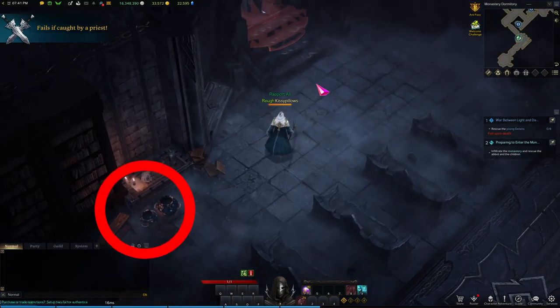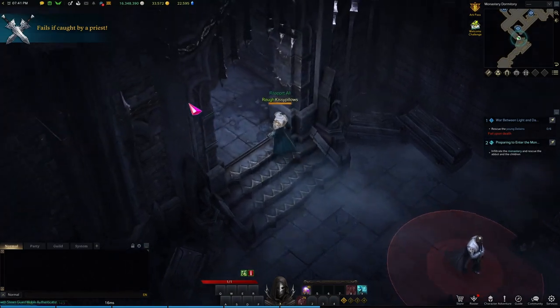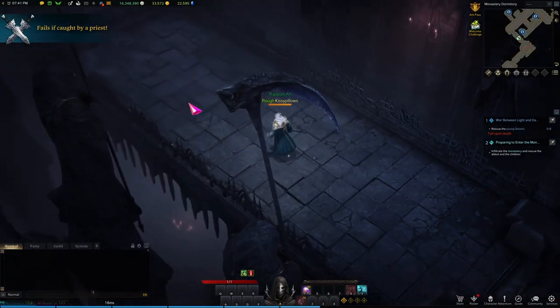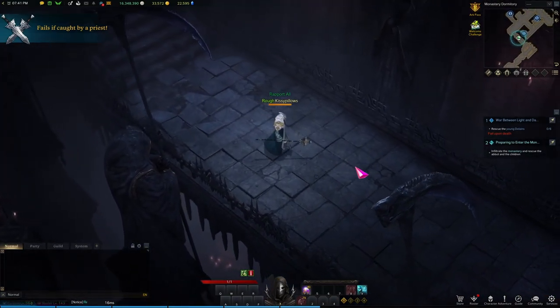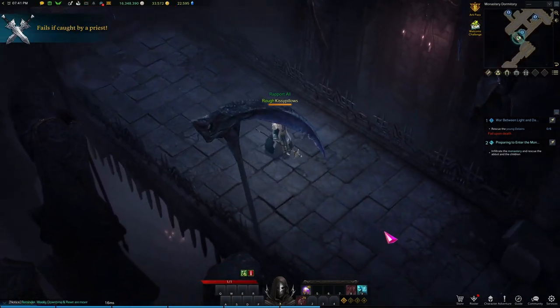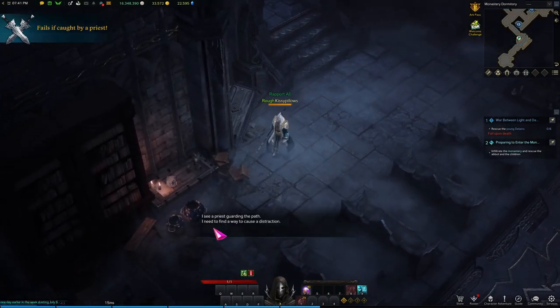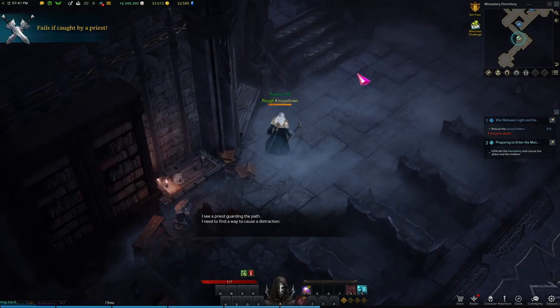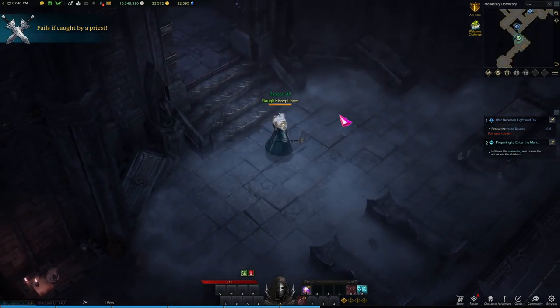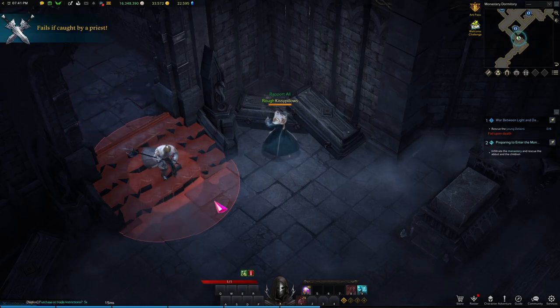Take note of these pots as you will need to revisit them. When you get to the bridge, wait till you see the guard blocking the door and immediately turn back to the pots. Once you get to the pots, break them and immediately run to the right side of the stairway. When the guard runs by, proceed to your first three objectives.